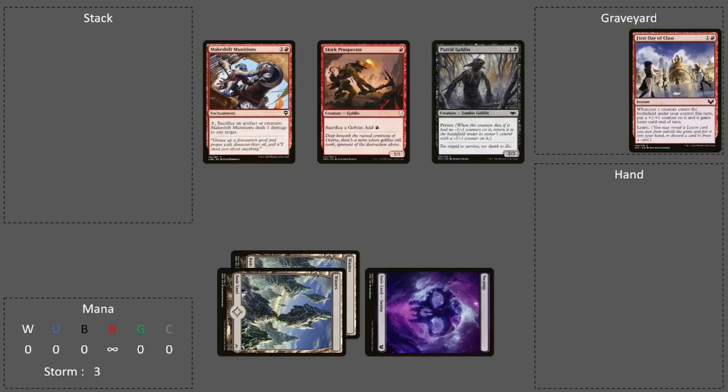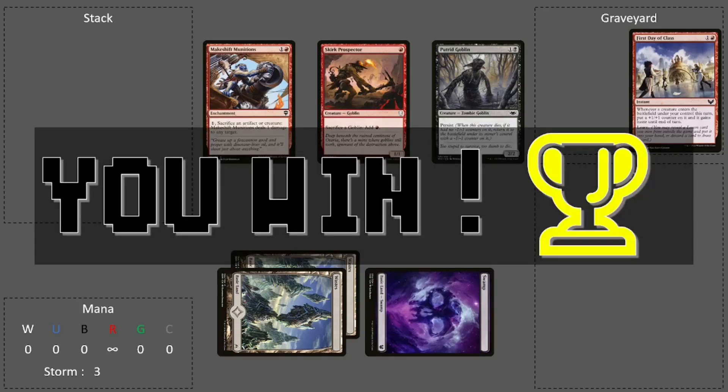With infinite red mana we cast Mayshift Munitions from our hand, then use Mayshift Munitions' ability to sacrifice Putrid Goblin. It goes into the graveyard, Persist triggers, and it comes back with a plus one plus one and a minus one minus one counter — both disappear. With this loop you deal one damage to your opponent, and you can do that an infinite number of times. That is how you win with MoggWarts combo in Pauper.